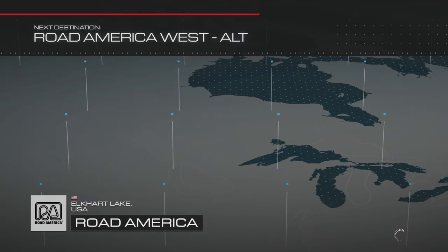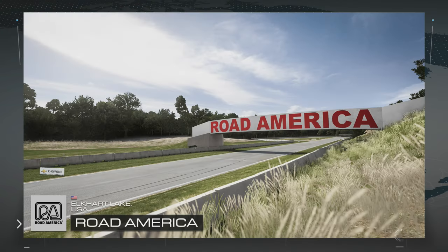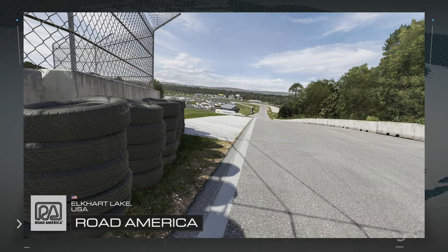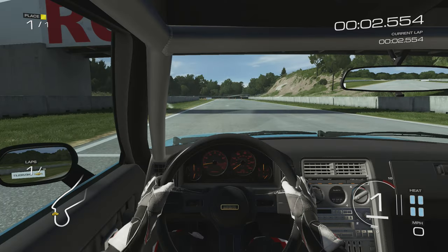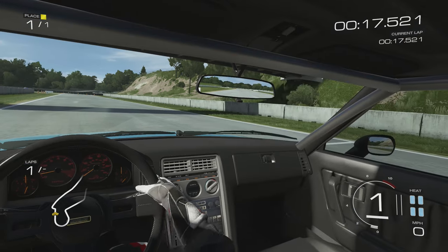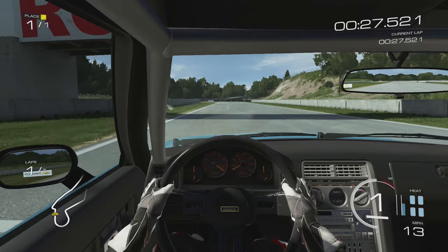So the challenge: we go to the west alternate route. I like Road America — it's a fairly good place for testing, more focused around higher speed with medium-speed corners and quite a few straights. When we ran an Agera around here, I did a 1:26.456. I am now going to try and beat that within four laps — the same number of laps I did in the Agera.